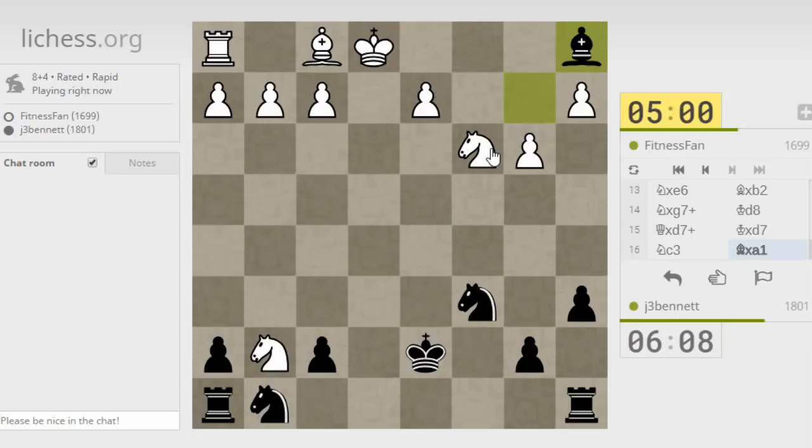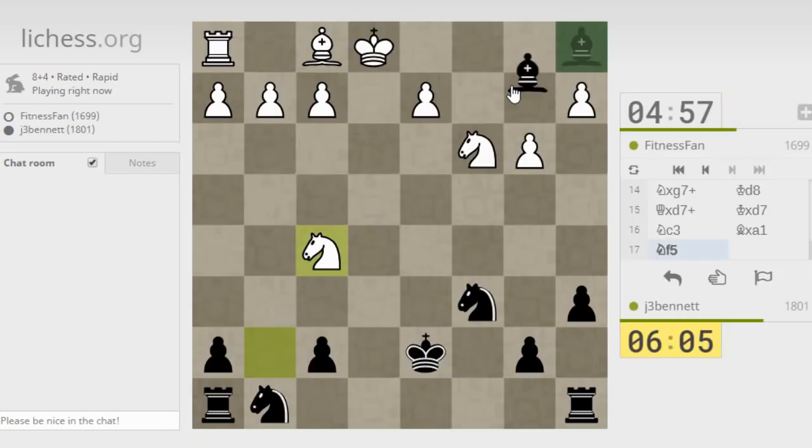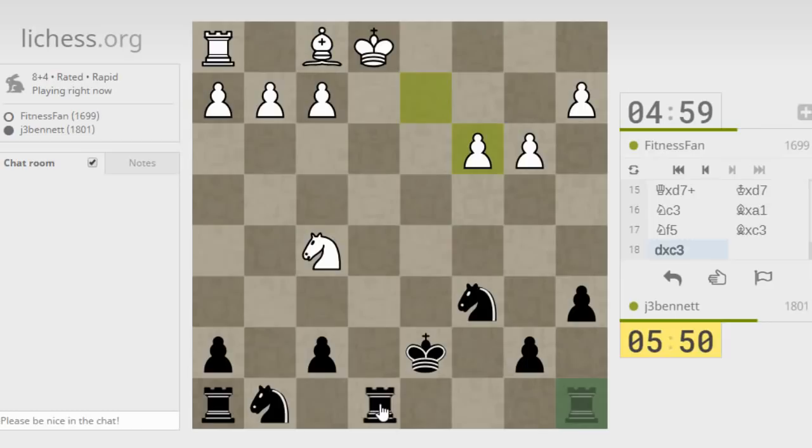When this knight moves, it's not moving with check, and this knight is still going to be hanging here. So I'm going to be a whole rook up because I'll be able to take this knight on the way out. That's the simplest way to play it - it's three on two and three on two. He's got two pawns for the rook. Two pawns for a rook - that should be winning for me.